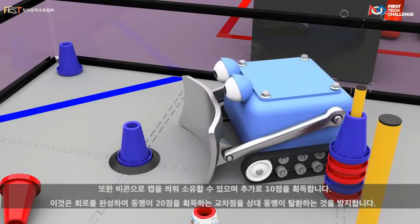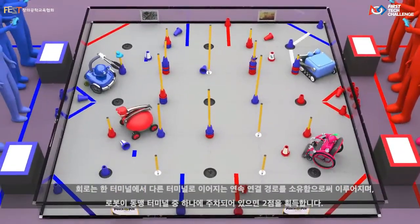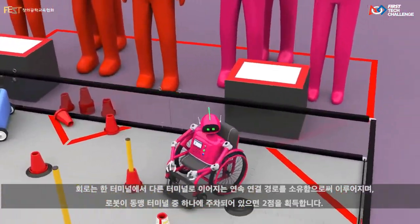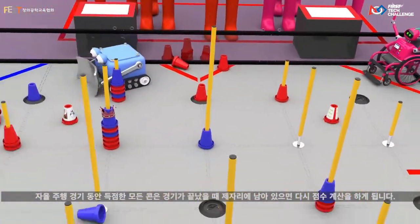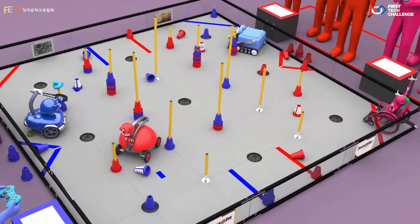An alliance earns 20 points by completing a circuit — owning a continuous path of junctions from one terminal to the other. If a robot is parked in either of their alliance terminals, it earns two points. All cones scored during the autonomous period count again if they remain in place at the end of the match.